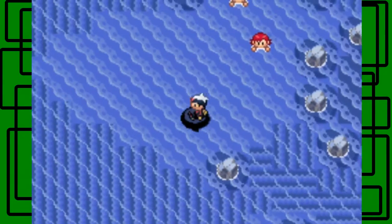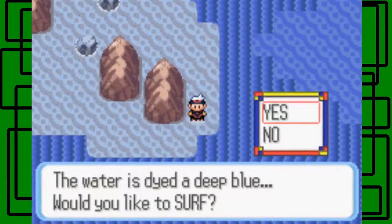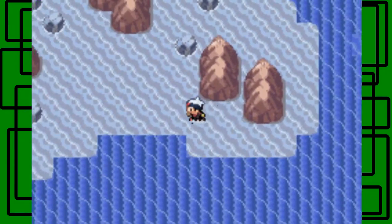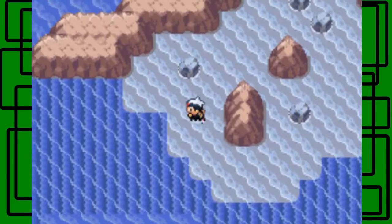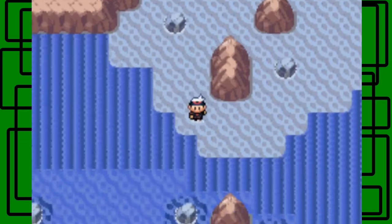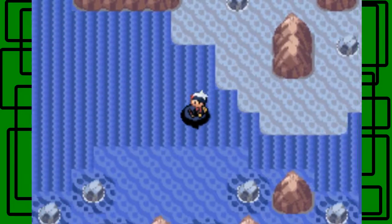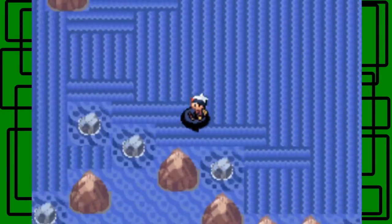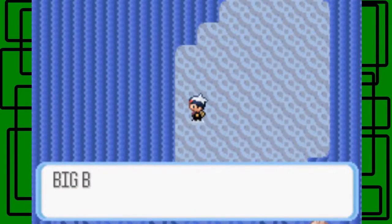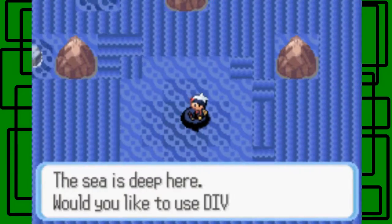Gotta avoid this trainer right here — I think I already messed this up, but I could be wrong. Actually no, I think I'm in good shape still because this looks familiar. I shouldn't count myself out just yet because it still looks like I'm in good shape. You can check all the rocks for hidden items but I guess I'm not going to. I think we want to surf on the lower part again. Please say I'm doing this correctly — yeah, okay. So right here just go one step right across, then use surf again. And then we're right here, awesome — we want to use Dive right here, so let's use Dive.